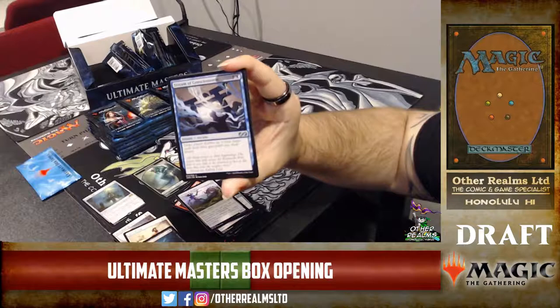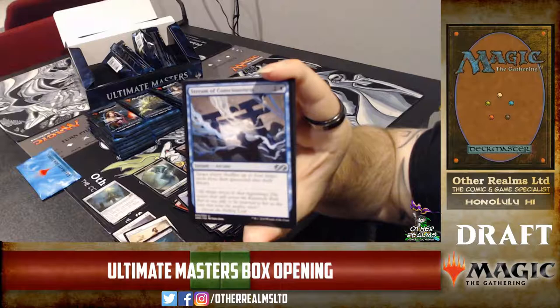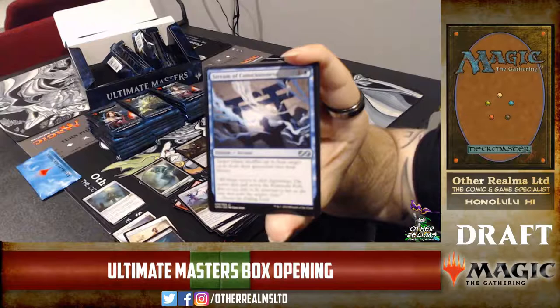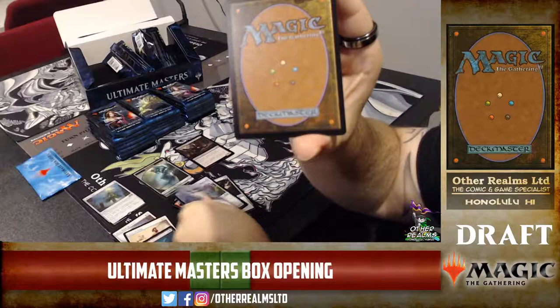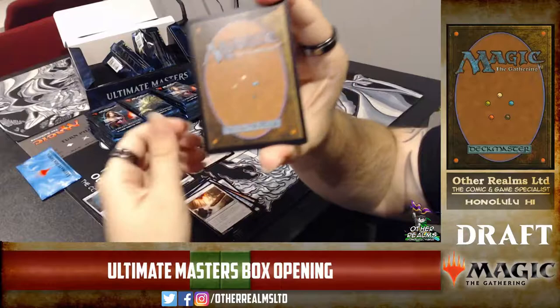Stream of Consciousness — it shuffles up to four target cards from target player's graveyard into their library, and it's Arcane. Can you read that? No, I just know what it does from reading spoilers. Give me a point if you can tell me what set it was originally printed in. Kamigawa — which one? There are three Kamigawa sets. It's got the shinto arch on the art.